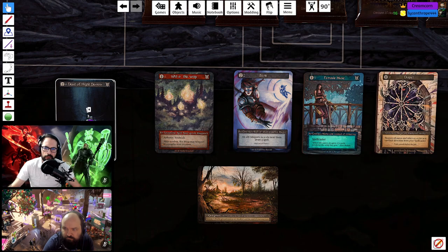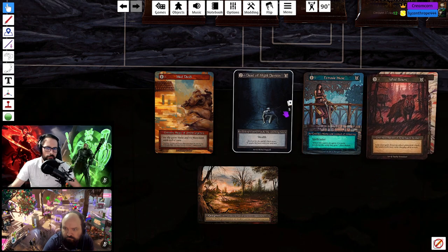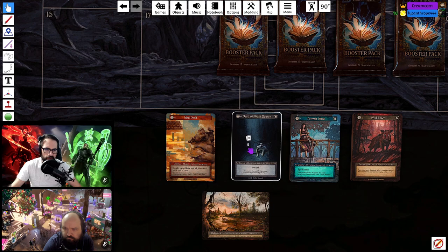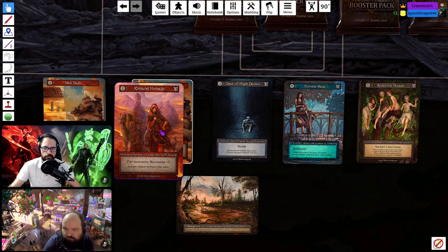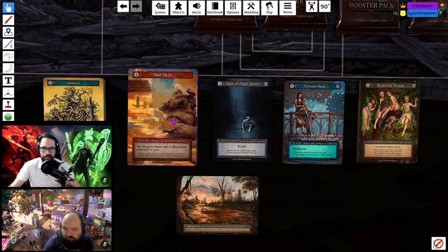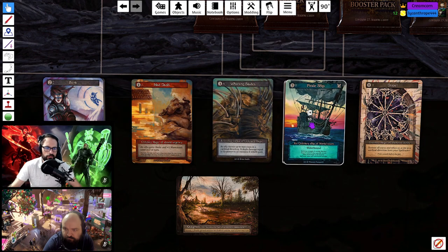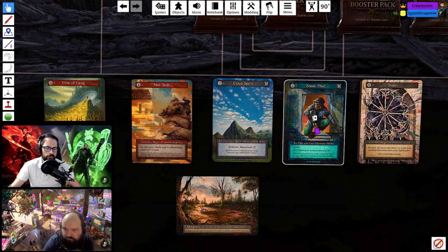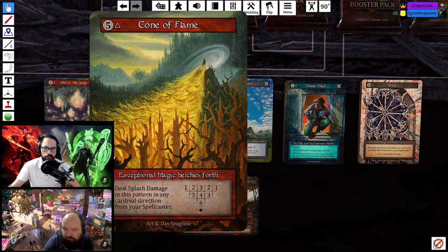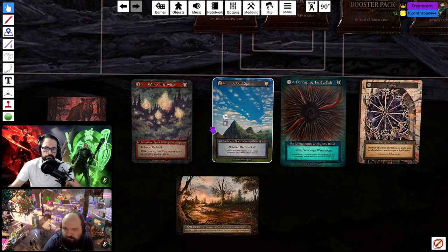It's tough in sealed without knowing if Nathan will have a relic or aura — it's probably better than draft where you can see what's going around the table. Pack three: Dead of Night Demon is solid, Mad Dash is okay, some Wild Boars. Running count: seven fire, five air, eight water, seven earth — pretty even, light on air, which is unfortunate given I want to play the flying guy.